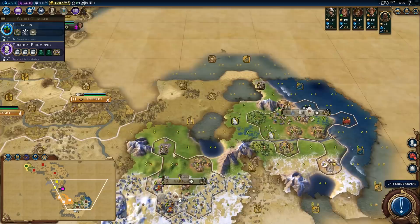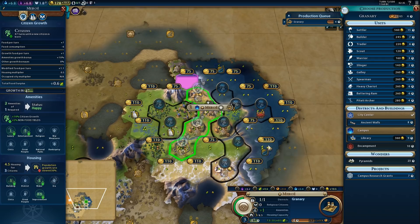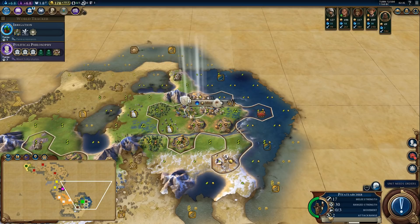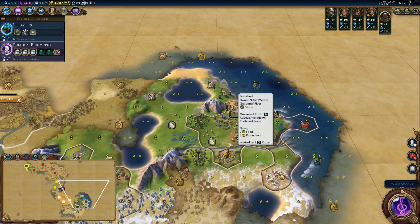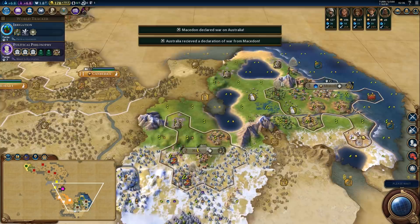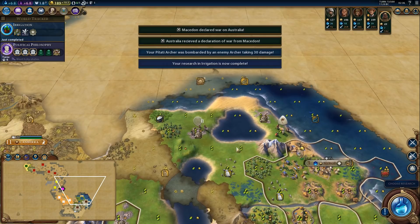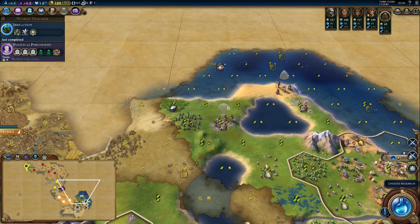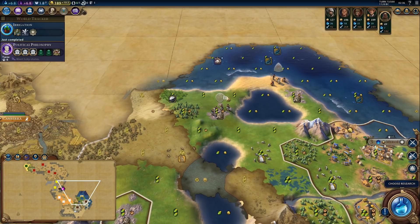What's next in our capital? Finish the granary, and then a library — we definitely need that library. One more turn to finish irrigation. For our third city, we want to settle somewhere in this area near the pearls. How about right here — we'll be in range of the pearls, get rice, cattle to the south, desert next to the city center, cattle to the southwest, and fish in range.